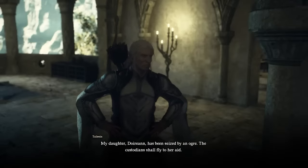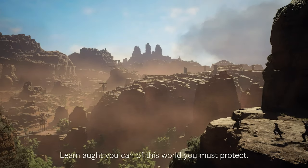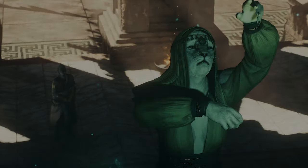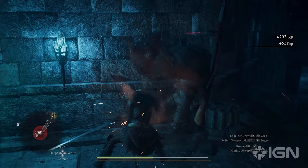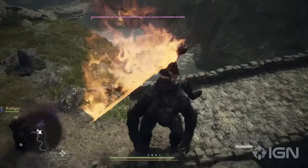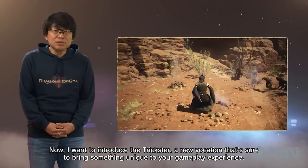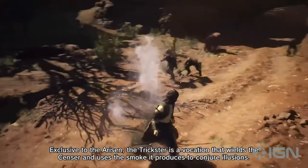Another feature we don't have a ton of information on yet is Dragon's Plague. It's a contagious disease-like condition that affects pawns as they travel between worlds. Rather than being weakened, it is said that pawns with this disease become even stronger, with a buff, and become bold in their speech and behavior. According to folklore, when the symptoms of Dragon's Plague reach a terminal stage, it will result in devastating calamity — but the veracity of those claims is unclear. I'm very curious to see what this will look like when we get our hands on the game.